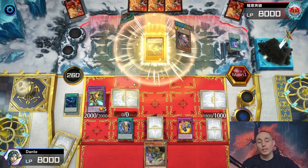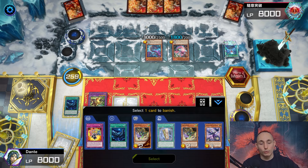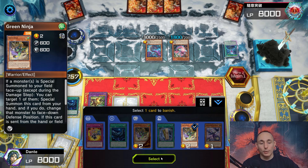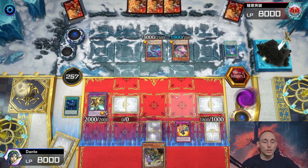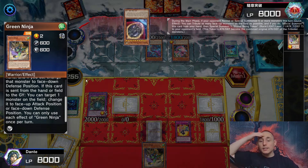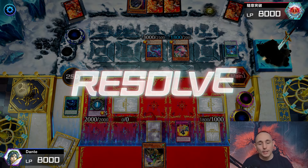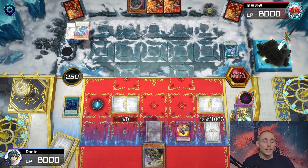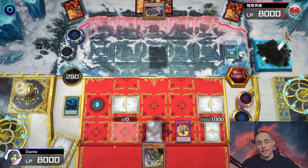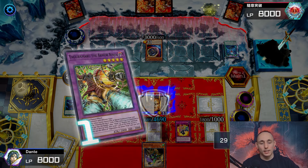I'm banishing a copy of Green Ninja, and chaining its effect too - but wait, I shouldn't have banished it because that negates Green Ninja's effect. Anyway, he's going for Nibiru and just wiped my whole board. I was so close! But he's not going to deal with Tobari and Hanzo, which is something at least.